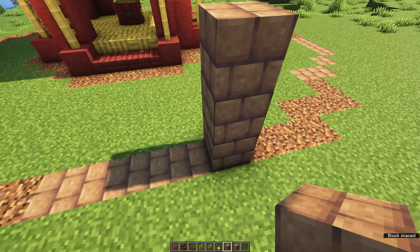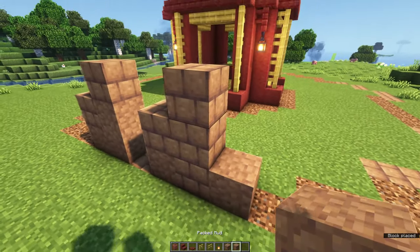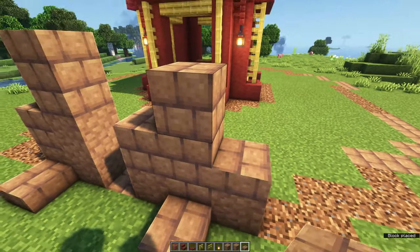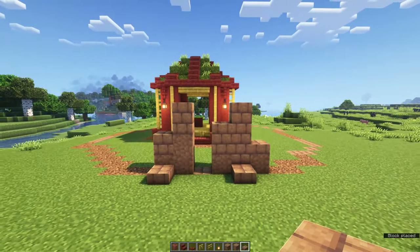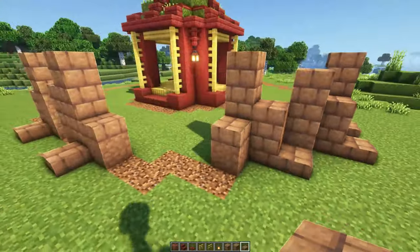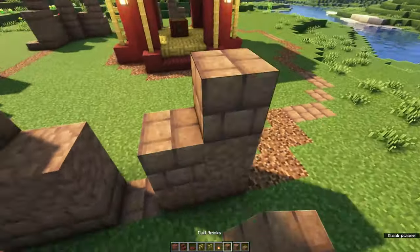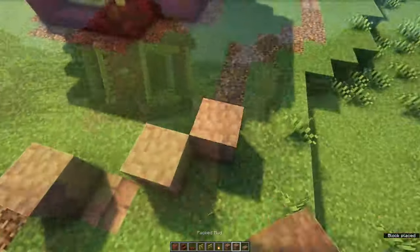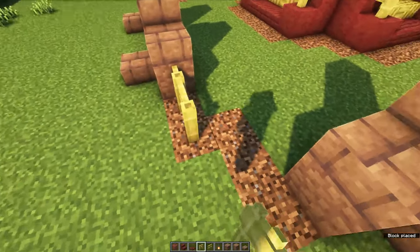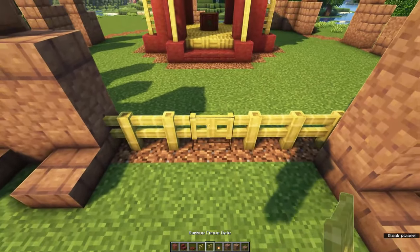Time to work on the sniffer pen around the gazebo. Grab yourself some mud bricks and packed mud and create some walls around. Make sure these are at least one and a half blocks tall, otherwise your sniffers will be able to escape. Placing some mud brick slabs on the ground gives a little more worn-down effect, as if it's been here for a while. Connect these mud walls using bamboo fences, and on each side of the gazebo you can place a bamboo fence gate as well.